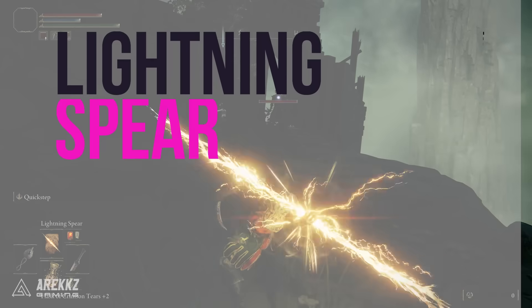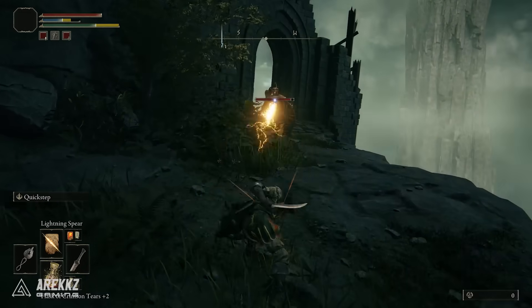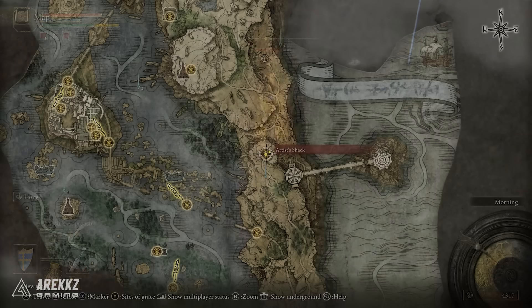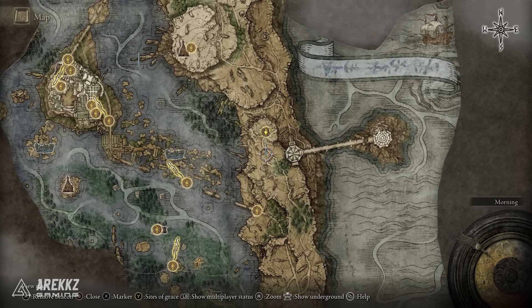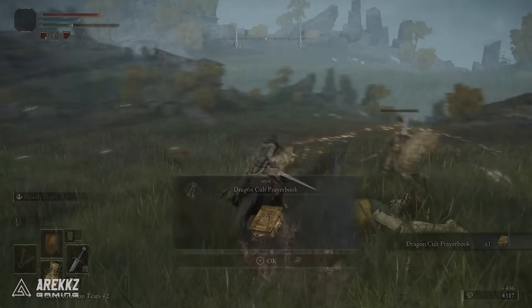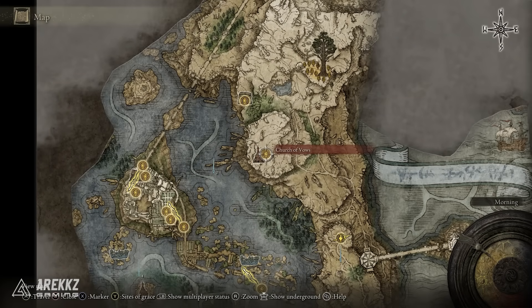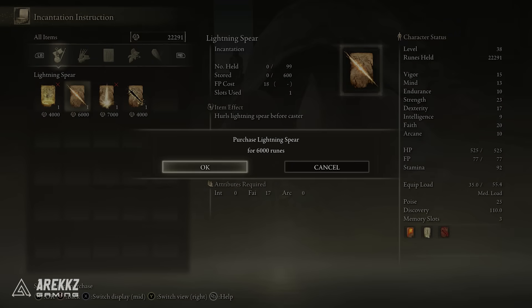Next on the list we have an incantation — Lightning Spear. This is a super good incantation that does awesome damage, but you do have to slay a knight. If you do this on horseback it is actually pretty easy. Go further north up into Leonia and head to the Artist's Shack Site of Grace. From there go south a little bit and you'll find one of these golden knights in the open. Run around him and take him out — he will drop a prayer book which you can take north to the Church of Vows. Speak to the turtle, give him the book to learn the incantations, and then purchase Lightning Spear from him.